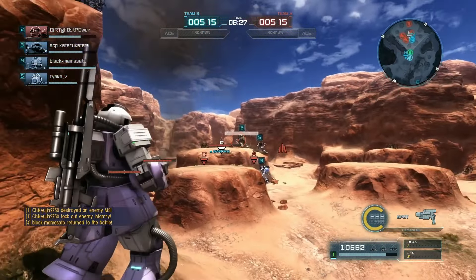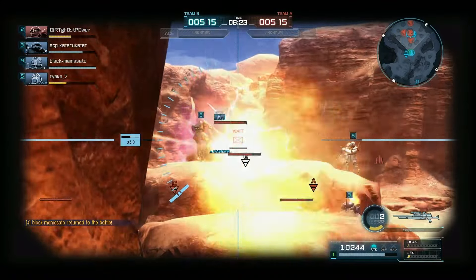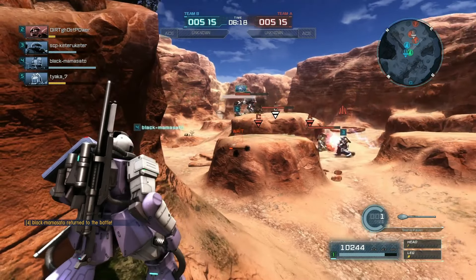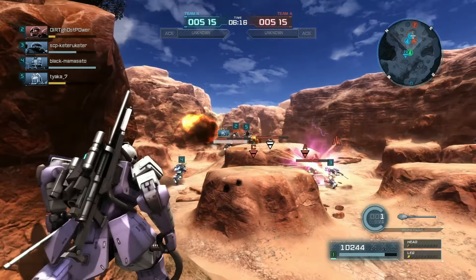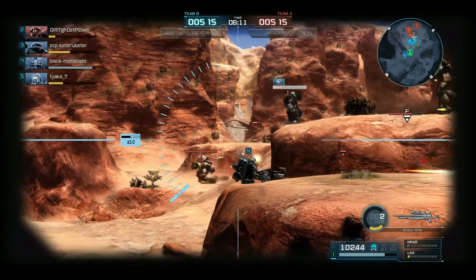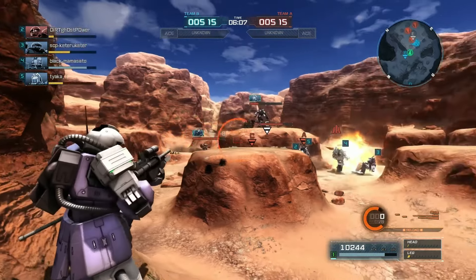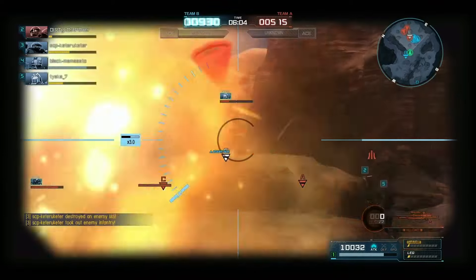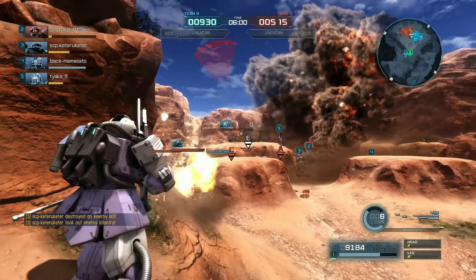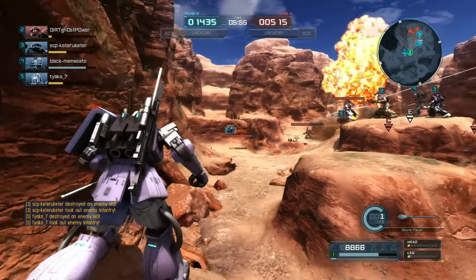Too far away to Sternfast — probably should not have tried it, but got a shot there so I'll take it. I believe there are possibly two General AG Eyes and one Raid AG Eye on the field. You can see the Raid AG Eye right in front there where I'm not paying enough attention yet. I think that's the same General I marked earlier.